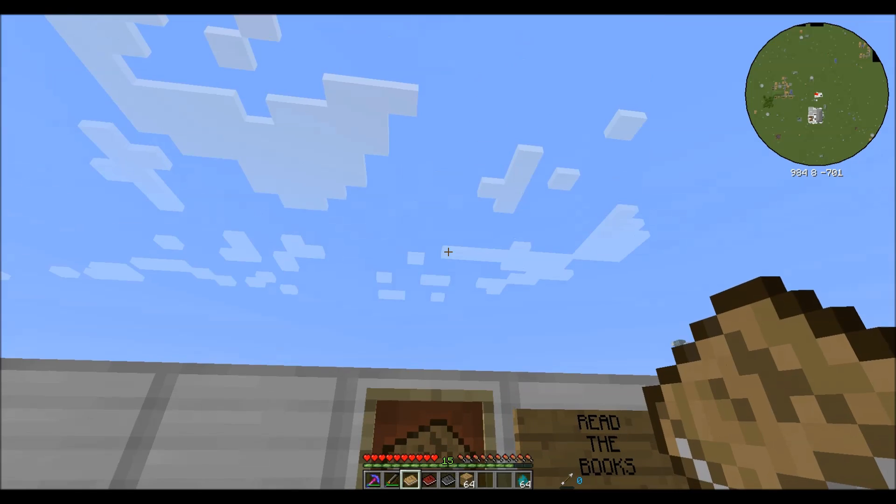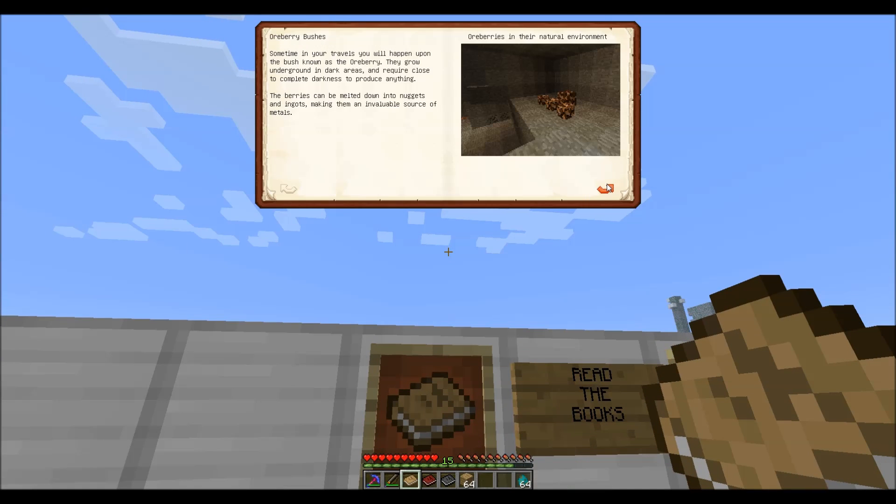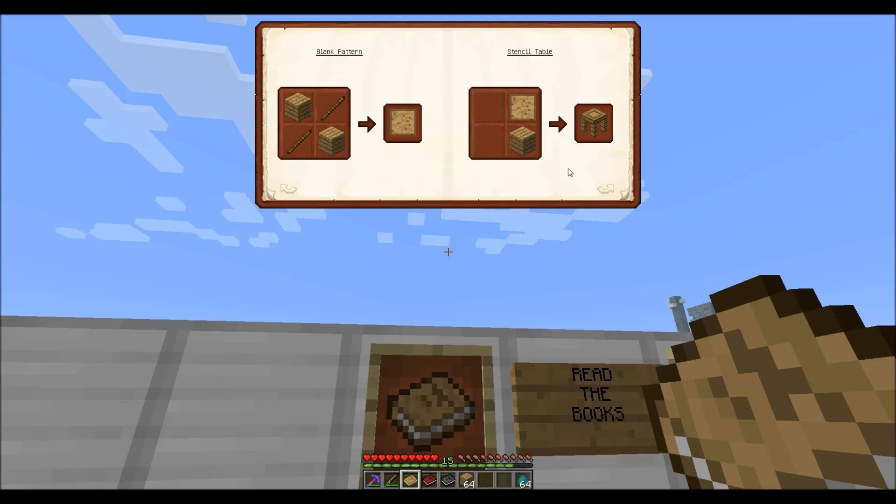You'll read this book, put it in your hand, right click, and you'll go through and it tells you a little about what's going on. First thing you want to do — you'll notice that there are all kinds of recipes right in here. We're going to go through some of these.